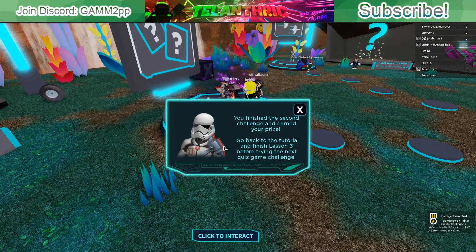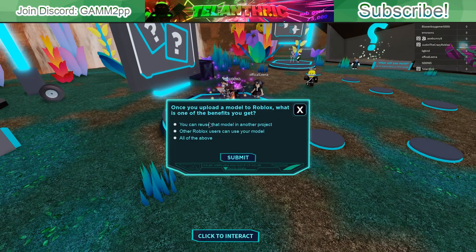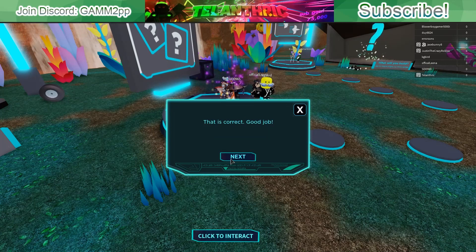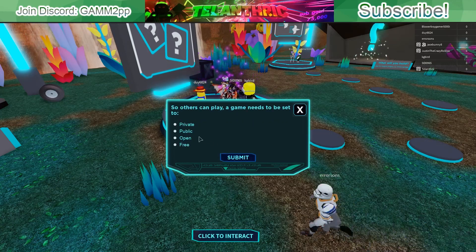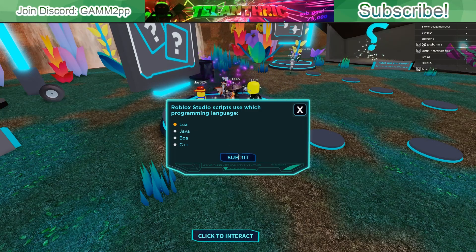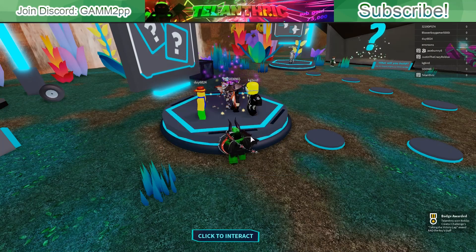The next lesson is customize and share. Once you've uploaded the model, the answer is 'all of the above.' Then there's a question about what variable change changes something — I'm not sure since I didn't do that, but I chose the right one. For others to play a game it needs to be set to public, and Roblox Studio uses Roblox Lua — though regular Lua would work too since it's closest. We got another stormtrooper thing as a reward.